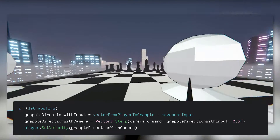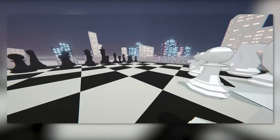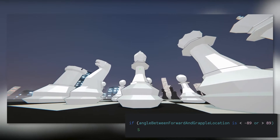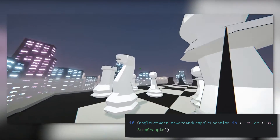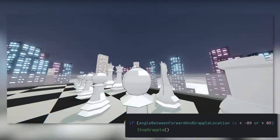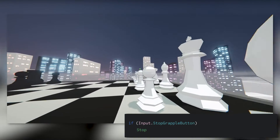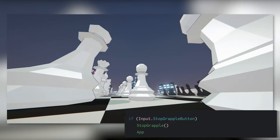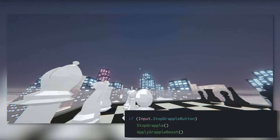We also need a way to disconnect the grapple — two ways, actually. Right now the player can spin circles while grappling, which looks wrong. To fix this, we need to check if the angle between the player's look vector and grapple vector is 90 degrees or more. If they look away from the grapple too much, disconnect them. But we don't want players forced to spin circles to stop grappling, so we also need a manual option — hit the stop grapple button, stop grappling. Let's also add a little boost on release, as if we're throwing ourselves off the grapple instead of simply letting go.